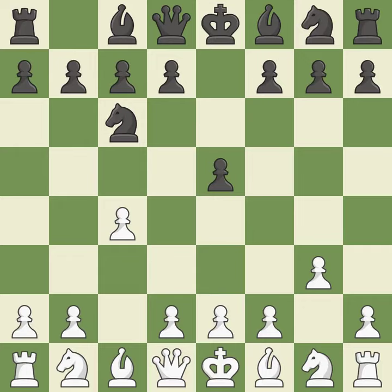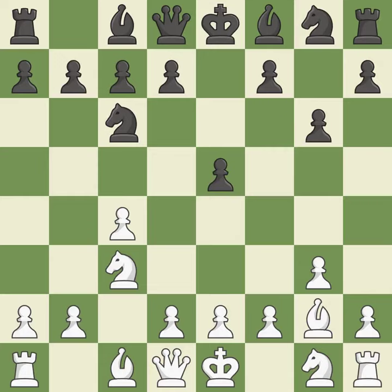By doing this, a knight moves out of its beginning square and into the action. By positioning the bishop on a potent diagonal, this fianchettos the bishop, developing a knight from its starting square and activating it. Bg7 puts the bishop on the long diagonal in a move called a fianchetto. It is the last book move.